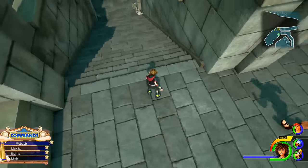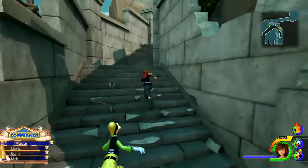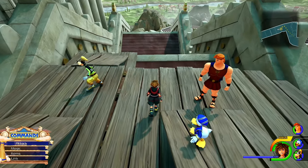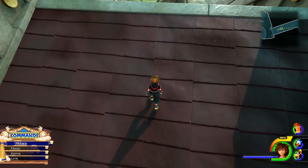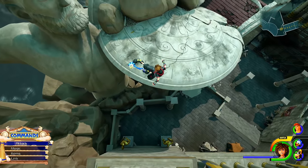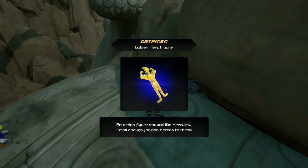The next one isn't going to be too far from here, but we need to go up to get this particular one. As you continue through this part of the map, you're going to come across this point where you jump down these roofs. We're going to do the same thing, but we're going to stop at a certain point — jump down and land on this platform here. And there's another golden statue.